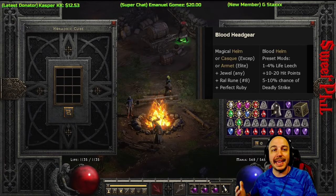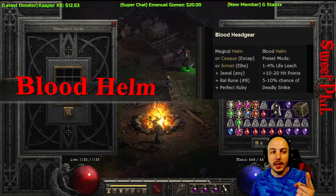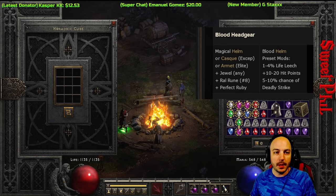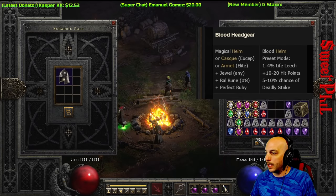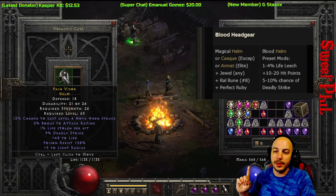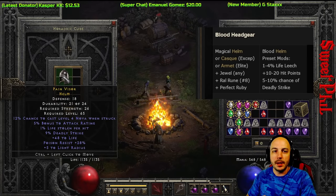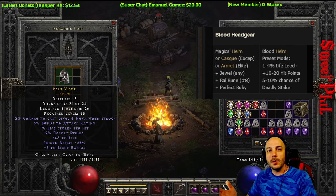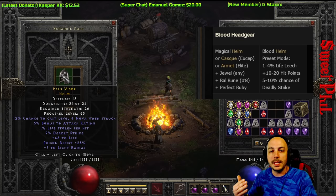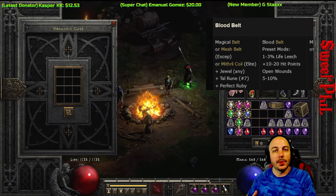The first recipe is the Blood Headgear. You need either a helm, cask, or armet, any jewel, a Ral rune, and a perfect ruby. I'll craft one right now — this is a good budget option I like to put on an Act 2 mercenary. This one rolled with only 1 life leech unfortunately, but you do get 10 to 20 life every single time. It's a good way early on to get life leech on your mercenary along with resistances, so don't sleep on this for melee characters or your Act 2 mercenary.